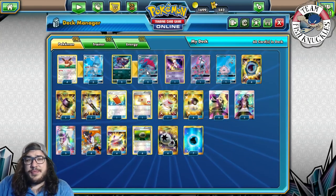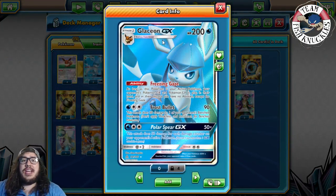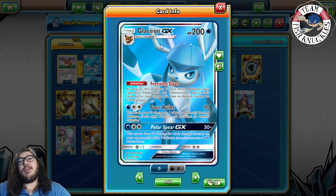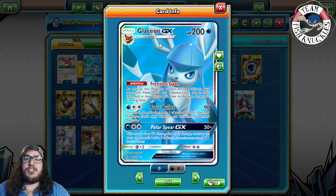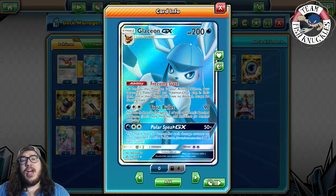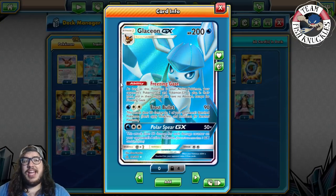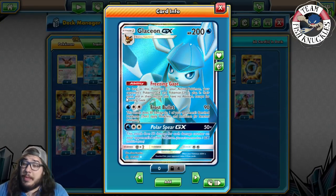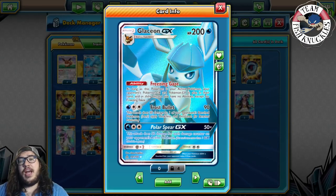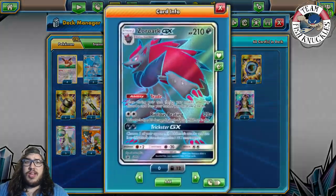We play three Glaceon. It has Frost Bullet — 90 damage and 30 to one of your opponent's benched Pokémon. It also has the Polar Spear GX attack, which does 50 damage for each damage counter on your opponent's active Pokémon. So if you do 90 and 30 to a Tapu Lele and then use Polar Spear GX, you can do 150 damage to knock it out without a Choice Band.